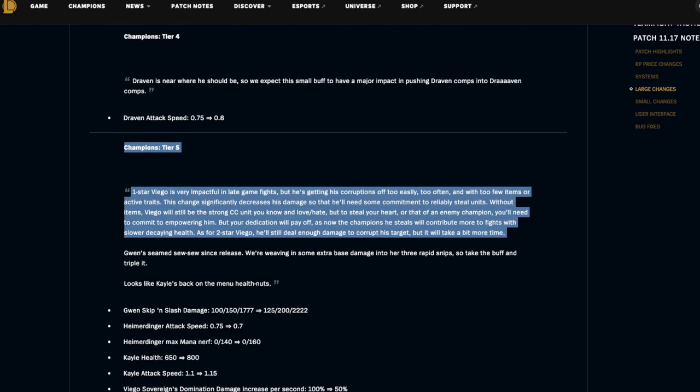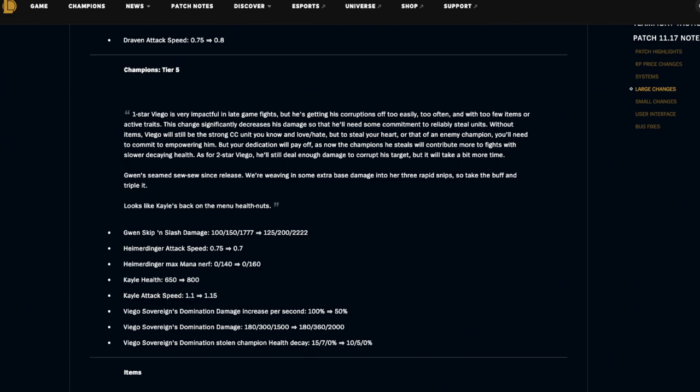For tier five champions: Gwen's Snip and Slash is being buffed across the board at one, two, and three star in terms of her damage. Heimerdinger's attack speed is being nerfed from 0.75 to 0.7 — Heimerdinger was way too strong in so many different comps, and since there's a lot of AP items being built right now because of Abominations and Belka's, it transitioned into him way too easily. I'm not sure about the mana nerf though — some games Heimerdinger doesn't cast, and nerfing the mana makes that happen even more often.